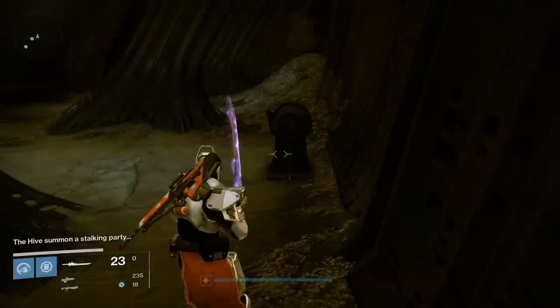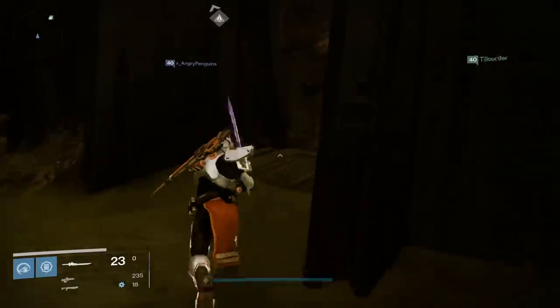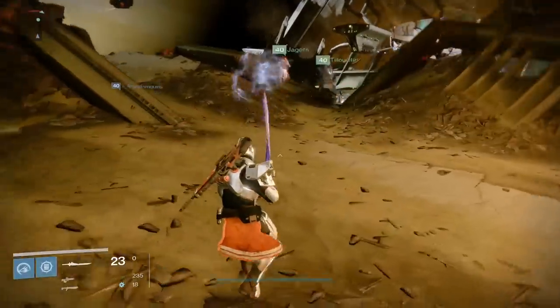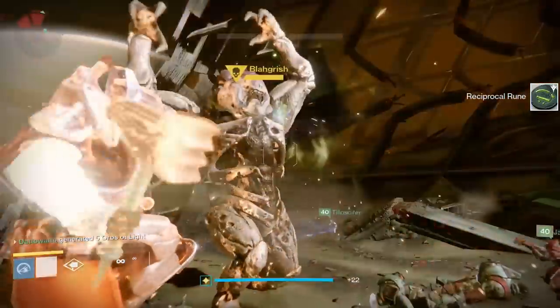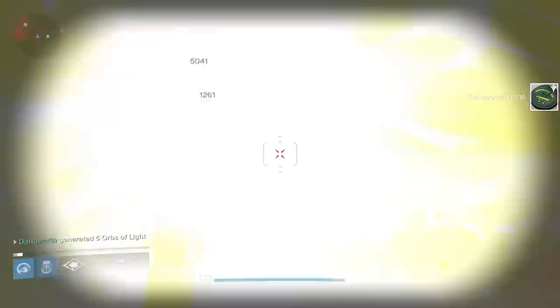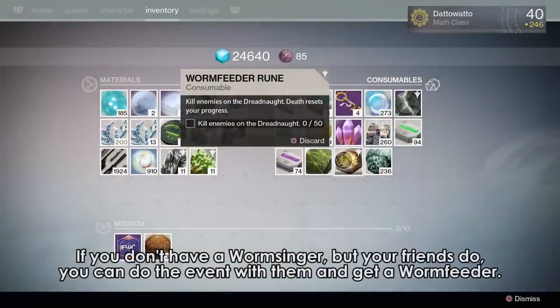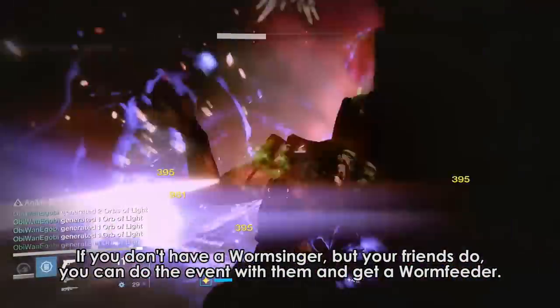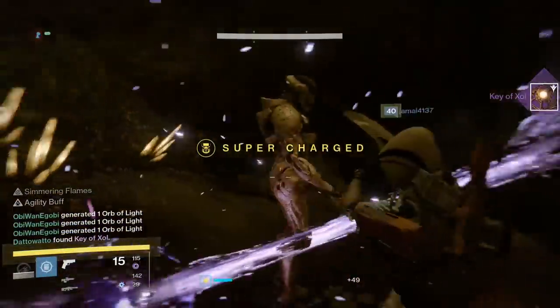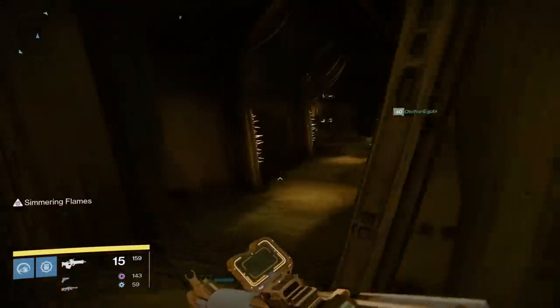Fragment 38 comes from the Wormsinger rune event. A Wormsinger rune can drop randomly from Hive on the Dreadnought. One place to trigger the event is in the starting patrol area — hug the right side wall, drop into the lower path, and go into the doorway. Drop your rune into the console on the right and play the event. Success turns your rune into a Worm Feeder rune, where you must kill a set number of enemies without dying. Once you pass that threshold, your rune becomes a Key of X, where X is a random name. Use that key in the corresponding chest to get Fragment 38. Check the description for a list of chests and their locations.